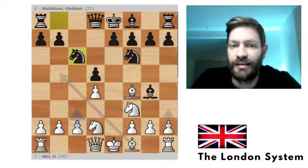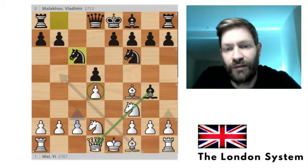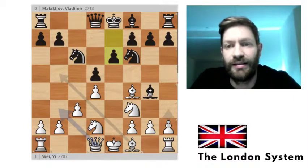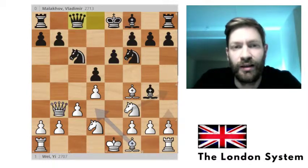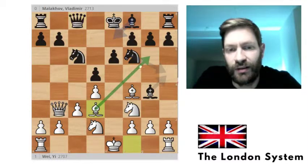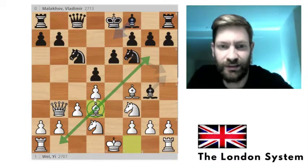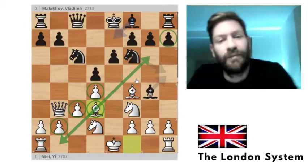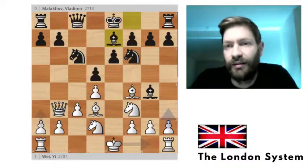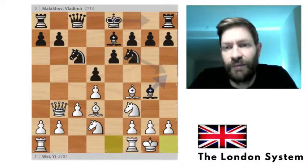Knight c6, and now we can see the d4 pawn is threatened because of the pin. We defended with c3, and black replied e6. Then queen to b3 attacking the b7 pawn, and queen to c8 defending the pawn. We developed the bishop to the d-file — quite normal in the London System, placing the bishop behind the pawn chain on this diagonal. Malikov played bishop to e7, and now we castled.